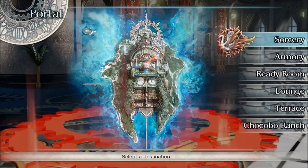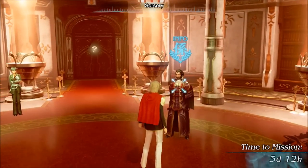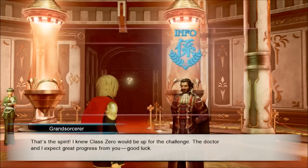What you do is go to the big red portal in Academia and teleport to the sorcery area. Once you're there, you're going to want to talk to the guy on the right who has the info icon above him, and when you talk to him, choose to allow SOs.